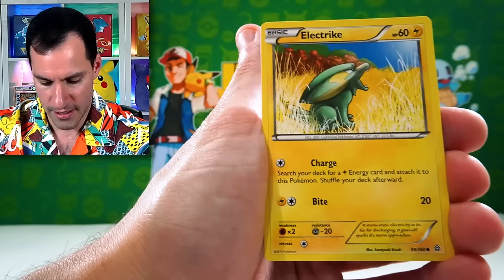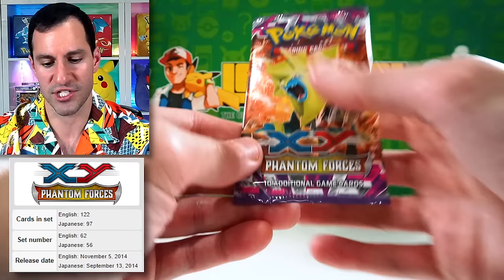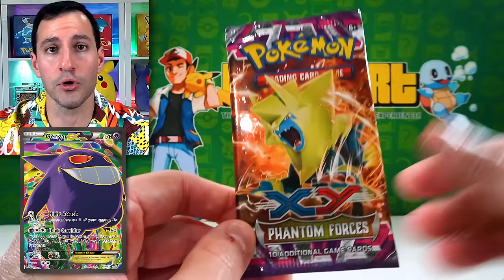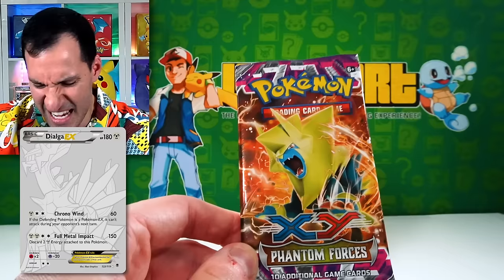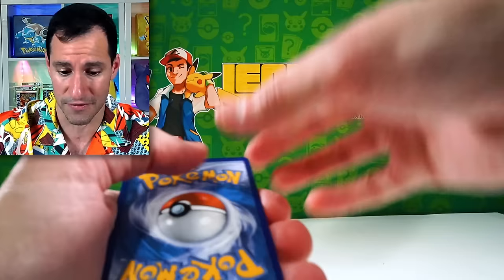Fun set. We've got Phantom Forces. There's the secret rare Gengar with the little gumdrops everywhere. A card I have not pulled — ding ding ding — there's a silver card of one of the legendary Pokemon in this specific set and I haven't pulled it yet. That would be absolutely insane. It is a beautiful card. Let's channel that Mega Alakazam energy.